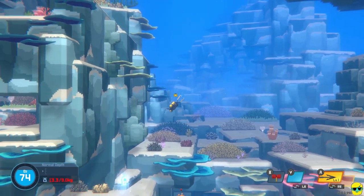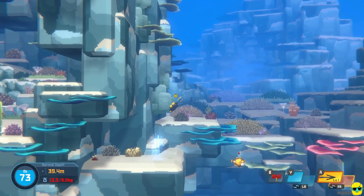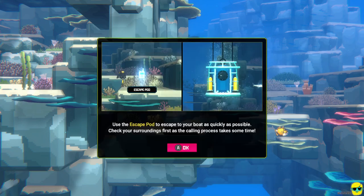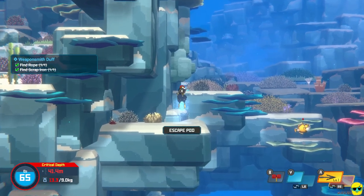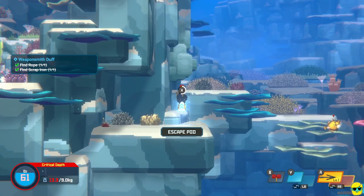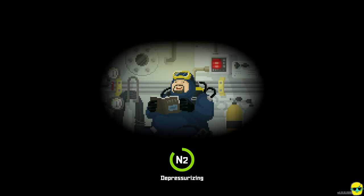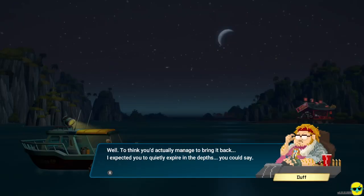I'm going to show you the escape pod. You come to this escape pod and it says: use it to get to your boat as quickly as possible, and check your surroundings first as the calling process takes some time. Hold X — search, search — bam. He gets in, reads his magazine, and you're done. You have to wait for that X to fill up, so if there are hostile fish nearby, be careful. If you're super low on O2, you're not going to make it.